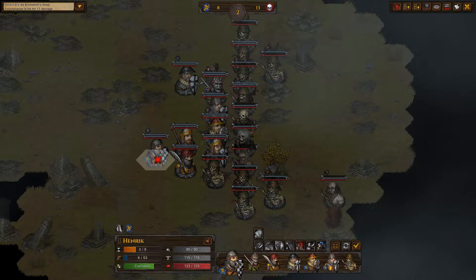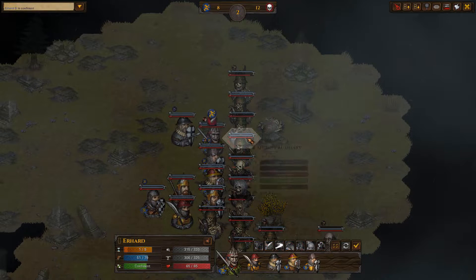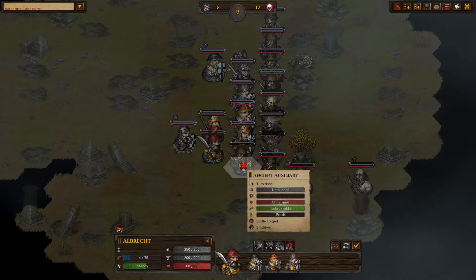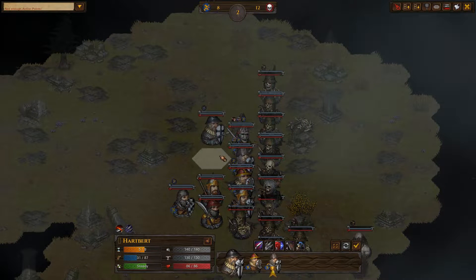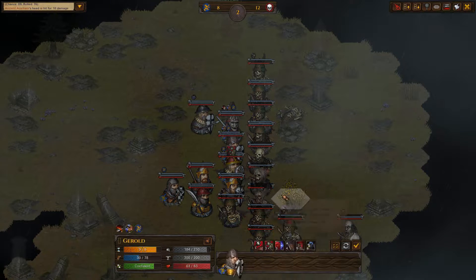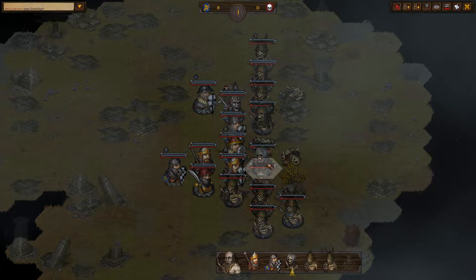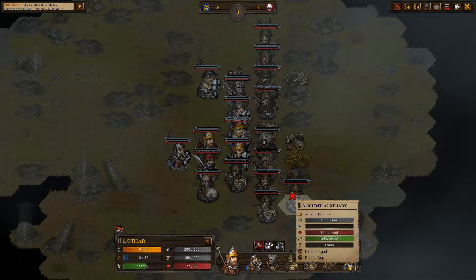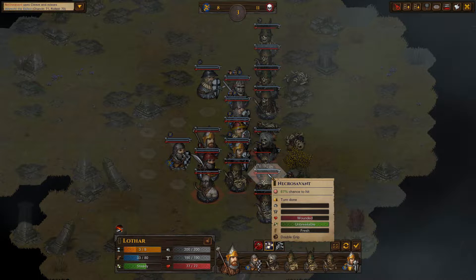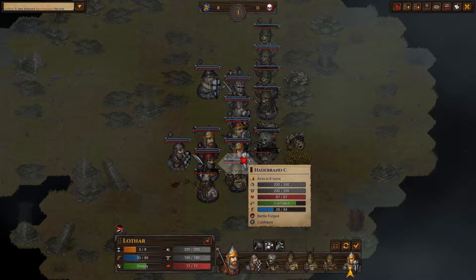Let's cover the flank here. I don't want to end up with like four or five enemies around Albrecht. Oh come on, one at a time, really? Okay, at least this one died. Perfect. Where's the other one down here? And he missed. I think we should try to stun this one and just activate the Spear Wall most likely.